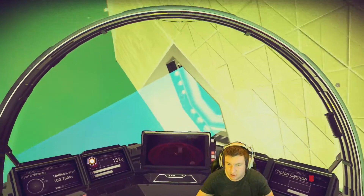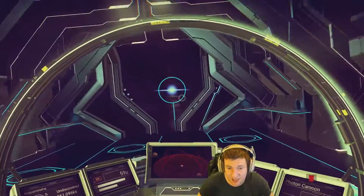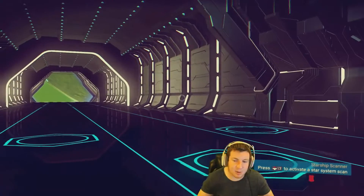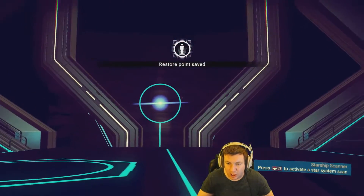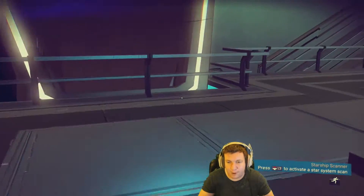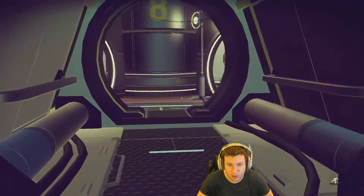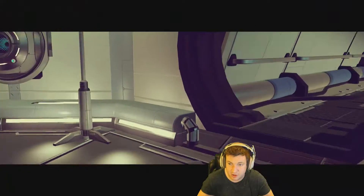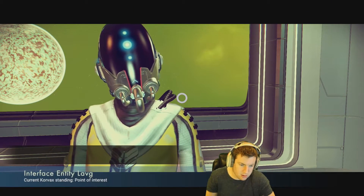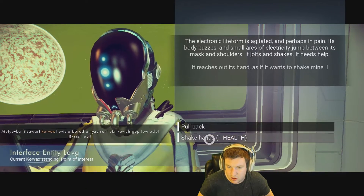I'm certainly glad we found a space anomaly because generally last time we found one it told us where a black hole was. Because we're still at 178,000 light years away. This is an example of a game that some people are going to love and some people are going to hate, mainly because the way it's designed is a super super grindy RPG - you're pretty much doing the same thing over and over again. This is the weirdest space station we've been to so far. Hey, you look like a human - do you speak English?